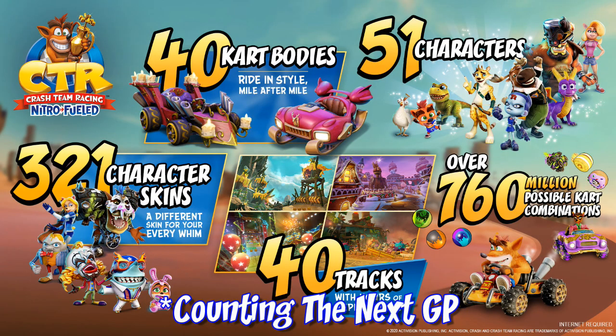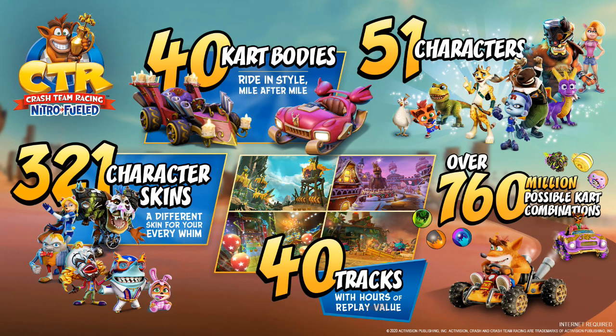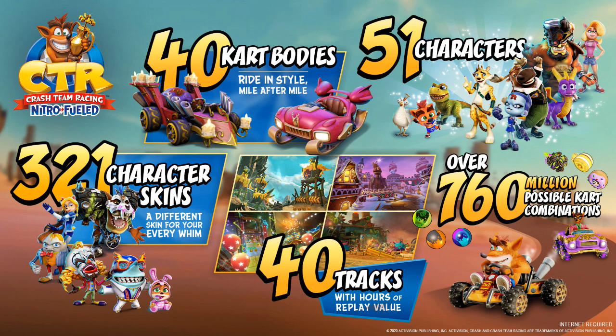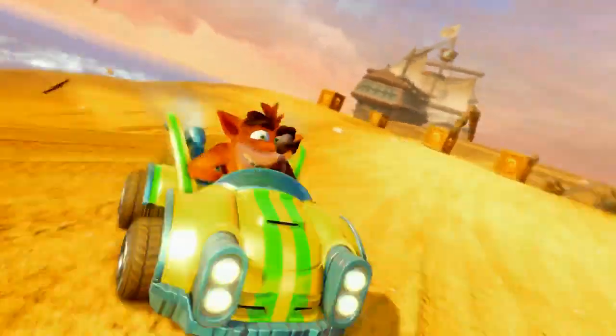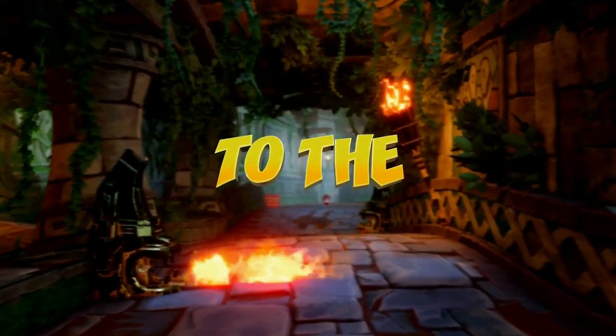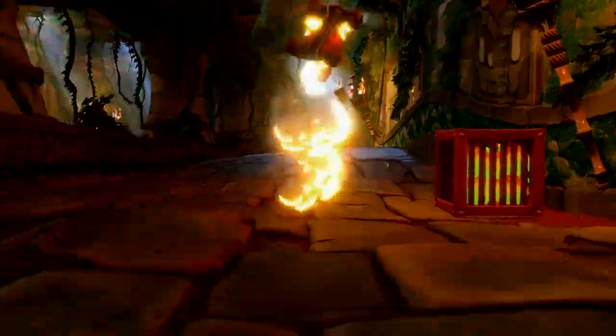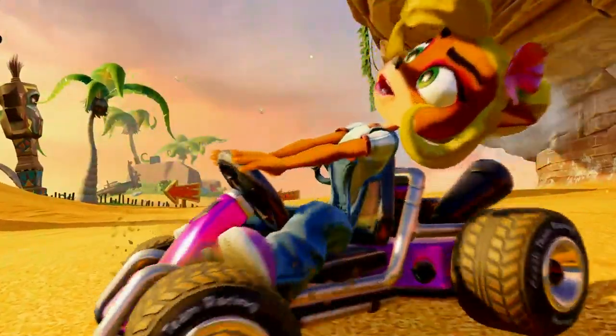That content includes over 40 different cart bodies, 40 different tracks, 12 battle arenas, 51 characters, 321 character skins, and over 760 million possible cart combinations. I never realized just how much content this game had until I seen this image.